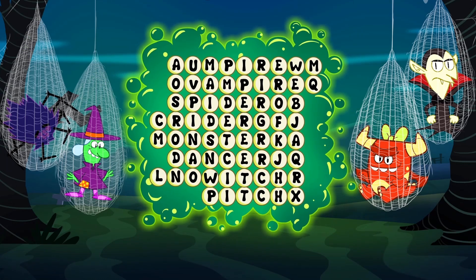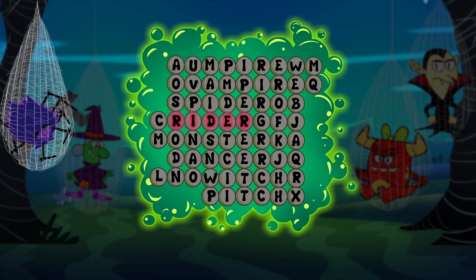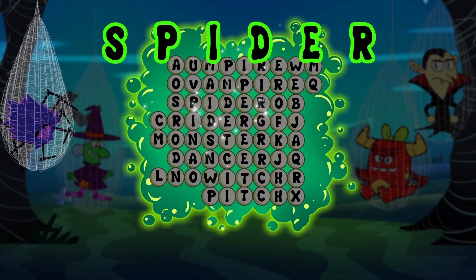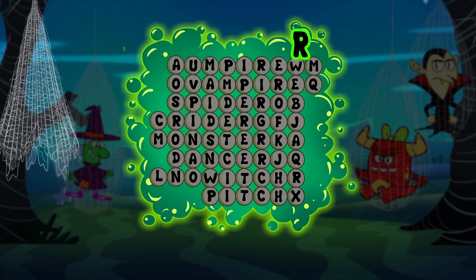We have to find the word! Let's start with the spider! Spider starts with S — no, that's rider! There you go! Spider! Spider starts with S. S-P-I-D-E-R. Spider!